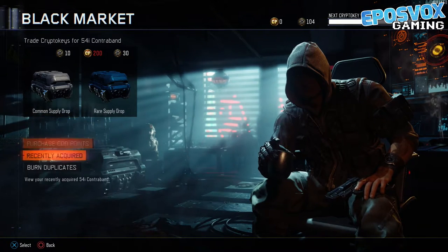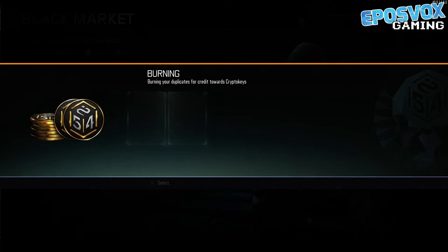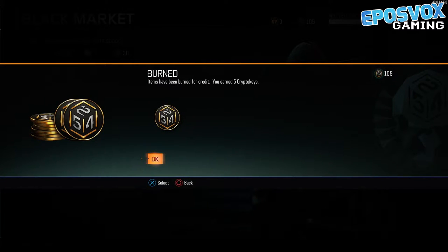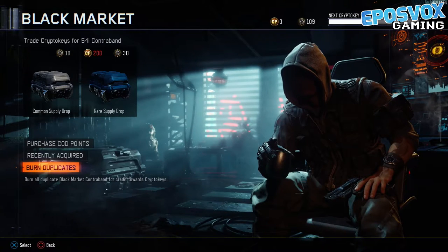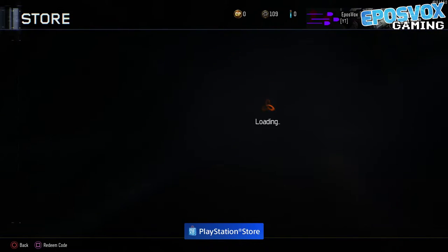We are about halfway through, so I'm going to burn some duplicates that will give us five keys. We are not getting extra keys like we used to — that's a little weird. So we are at 109, hopefully we'll get a couple more duplicates here so we can hit 110 and open up one more drop.